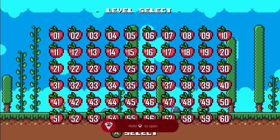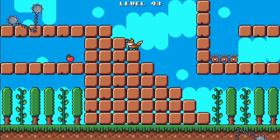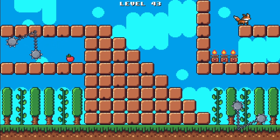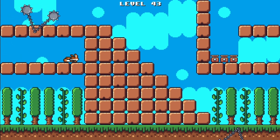Now we'll go to level select and head to level 43. Come over to the left, hop up the staircase, hop over, wait for this fire — hop, because we're risque — and note that if you get hit by anything you die. You don't just take a hit.